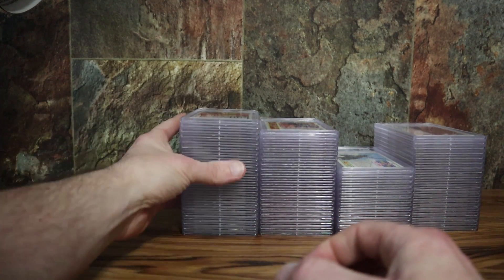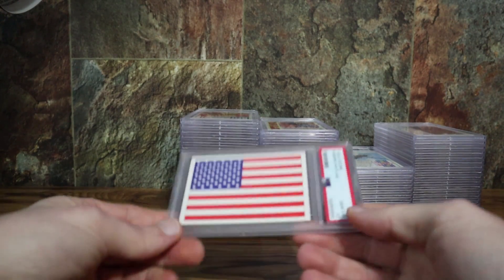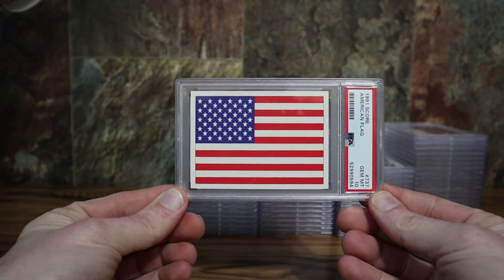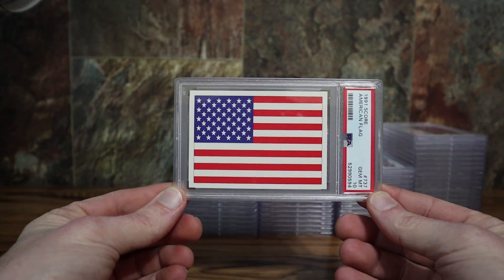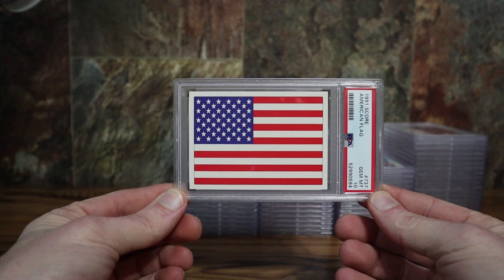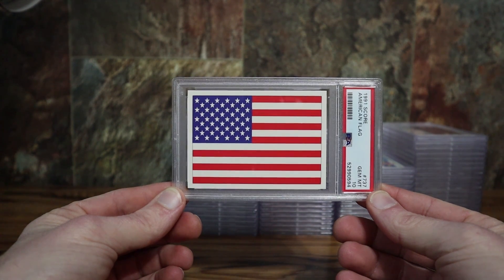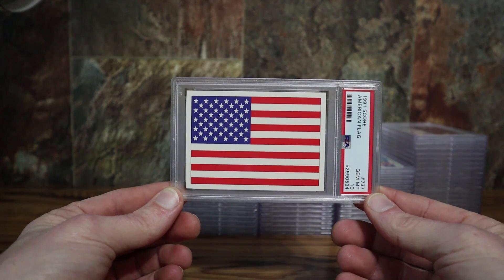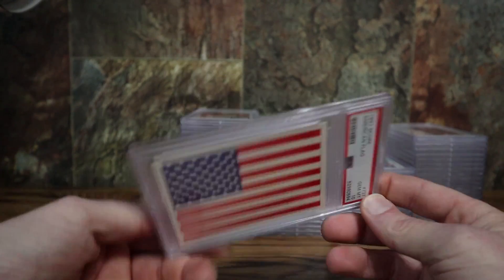Just a few more 91 Score cards. I always thought this American flag card was cool — I noticed people on Instagram and Twitter showing off patriotic cards, so I thought this would be a cool one to get in a slab. Surprisingly, I've actually graded a couple copies of this before and I've seen them sell for around 30 bucks in a PSA 10, so when you see one that's perfectly centered it's worth submitting at nine dollars.